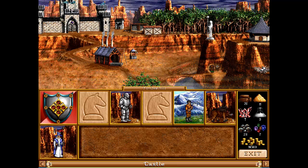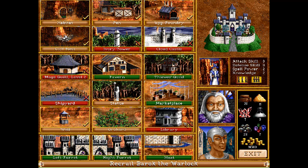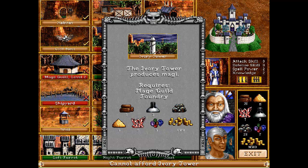This is a Warlock level one - no heroes have been slain up to this point so all heroes will be level one. The building we want to build is the Ivory Tower, which produces Magi, but we don't have the sulfur - five units of sulfur needed.